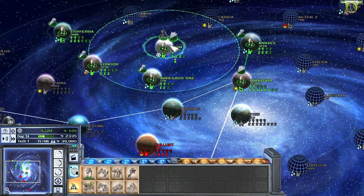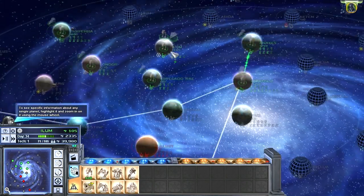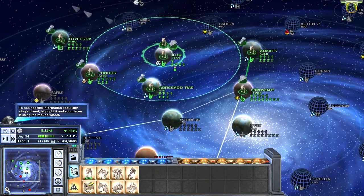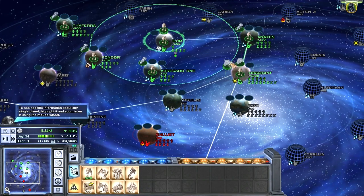That's my ground fleet and I want Darth Vader in my space fleet. Even though it's not much of a mighty space fleet — there's nothing behind there, so we can leave that for now. Let's go to Coruscant.